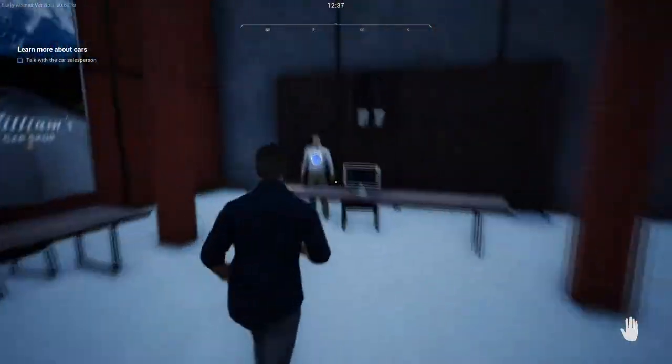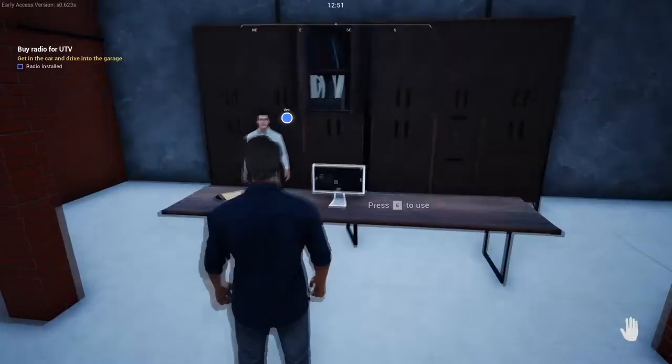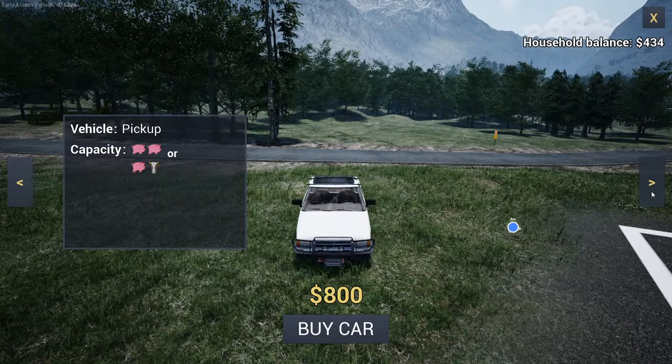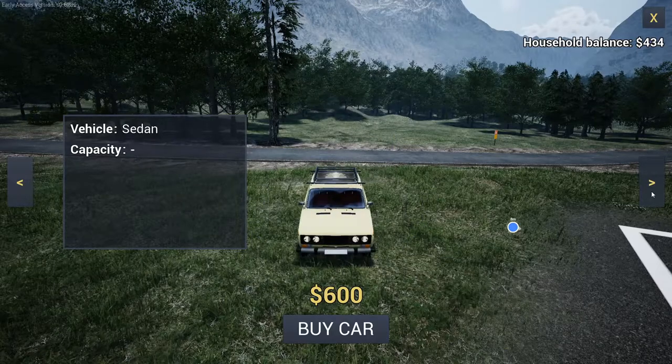Afterwards we're gonna head on over to the vehicle store and talk to this guy. He's gonna let us know that the computer can be used to buy vehicles. Here you can see the UTV, the truck, the ATV, the pickup, the small truck, the sedan, and the SUV.